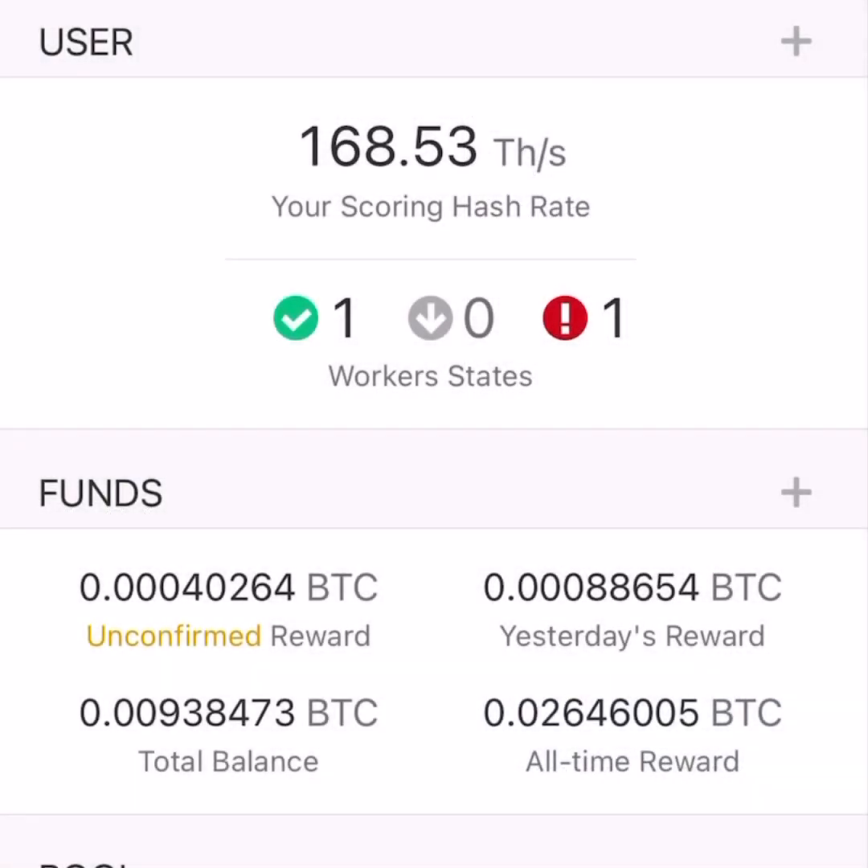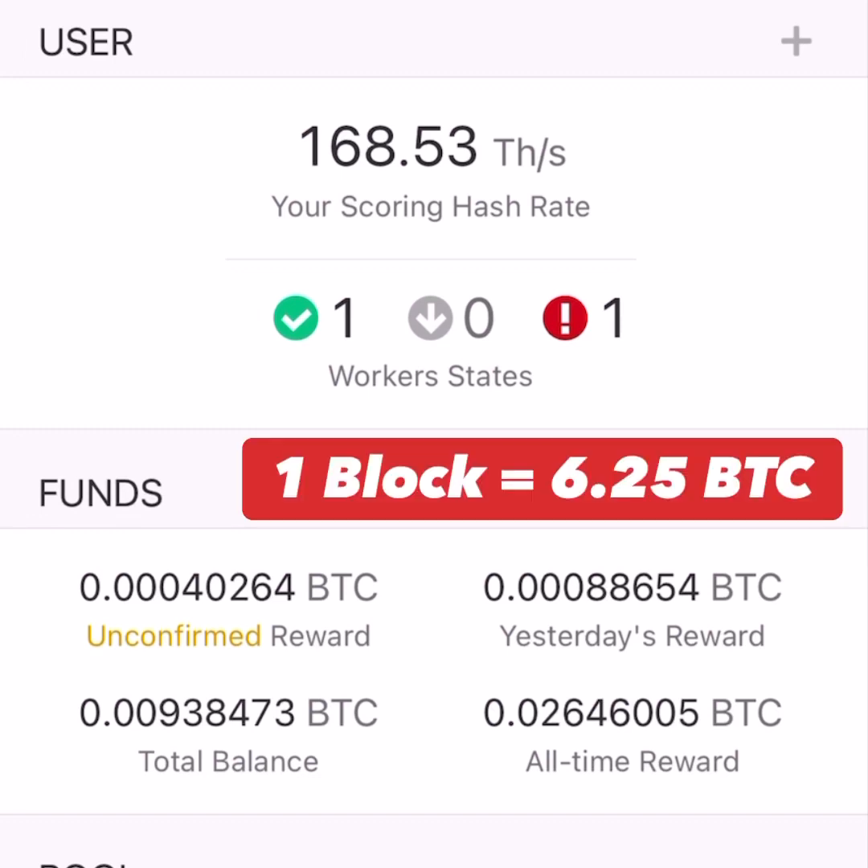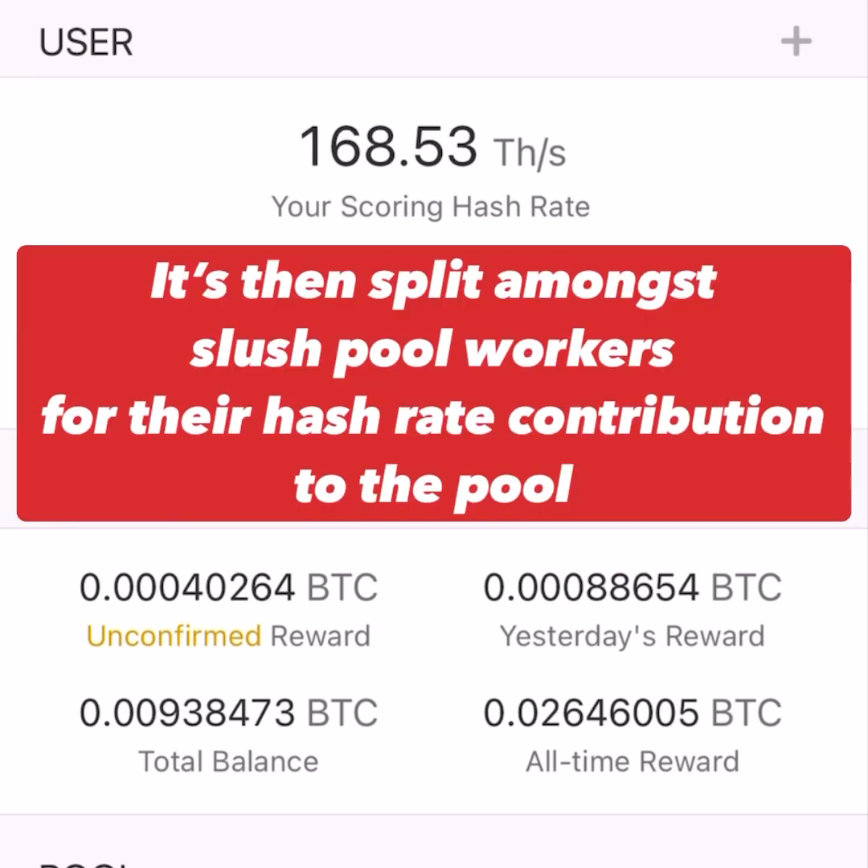Here's my Slushpool dashboard. You can see my scoring hash rate at the top — that's going to vary up or down. I actually have two workers online, but they're the same worker name so they only show up as one. You can see the range of Satoshis at the bottom, approximately 40,000 to 90,000 with my current setup.